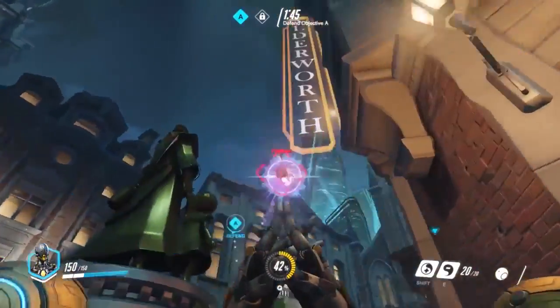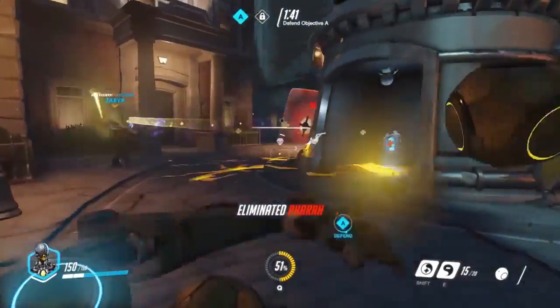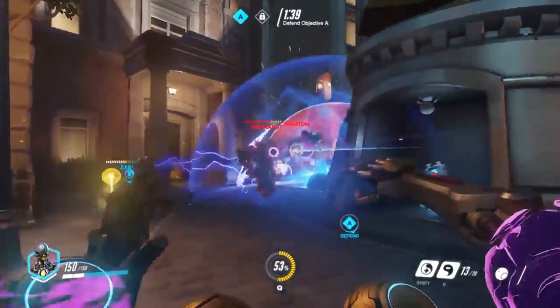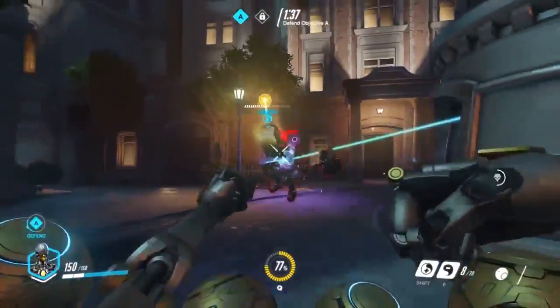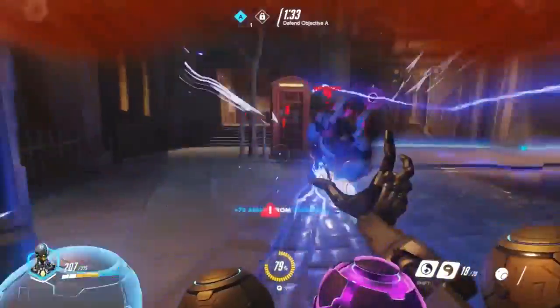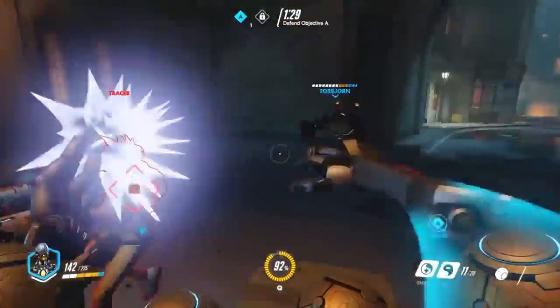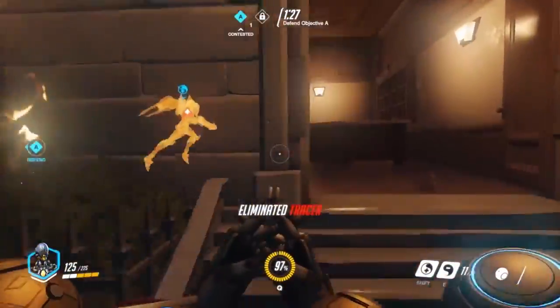Let's talk about Zenyatta's health pool for a bit, which used to be 150 instead of 200 — 50 normal HP and 100 shields. This was actually brought into the live game as well, which was released on March 24th, but was changed on July 19th to a total health pool of 200, making it 50 normal HP and 150 shields.